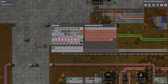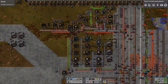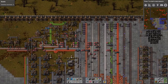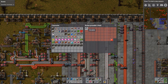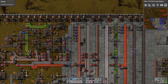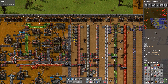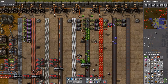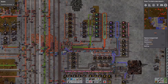Some laser production over here, some solar panels, some batteries. Belt build right here with all the different robot stuff, then putting that into passive provider chests — why? I can't look at the logistic network like that anymore. But 389 thousand green circuits — why did I do that?